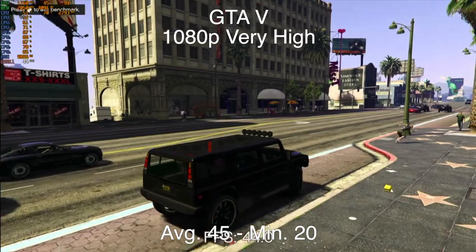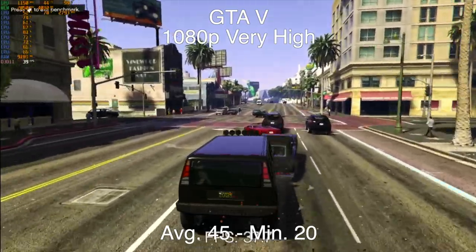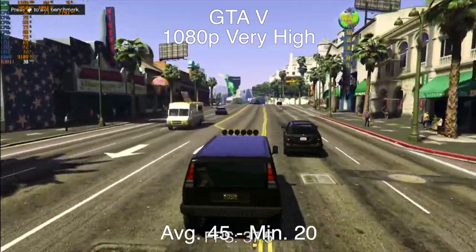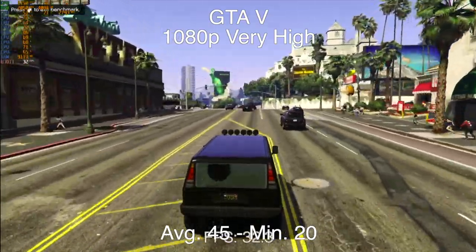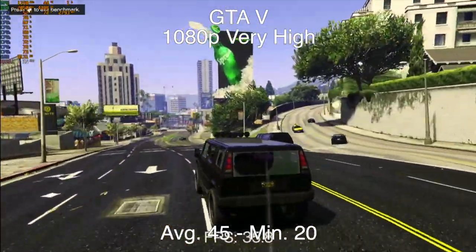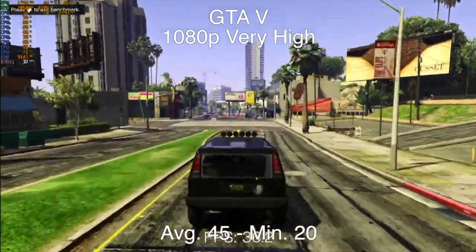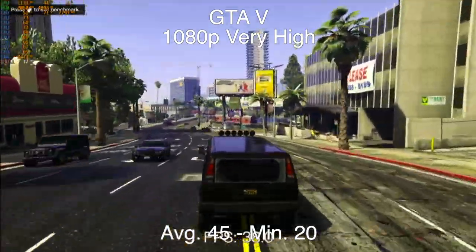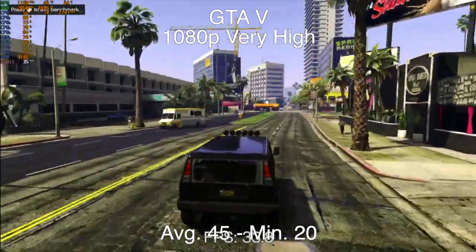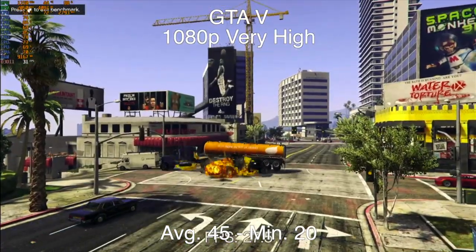The last game captured in this way is Grand Theft Auto 5 at 1080p very high settings. Lowering the details didn't do a whole lot, so we went with the very high preset. During the benchmark, the first three passes complete fine, but the third pass is notably heavier and more representative of actual gameplay. The frame rate tanks as soon as there are explosions and a lot of AI around — really showing the CPU bottleneck. We're stuck at about 45fps average and a minimum of 20. Overall the game does not feel playable.